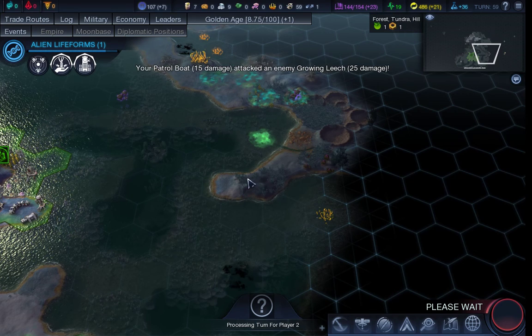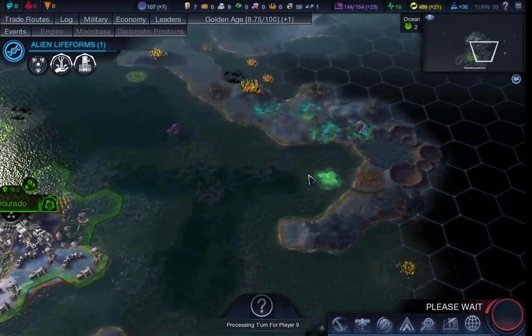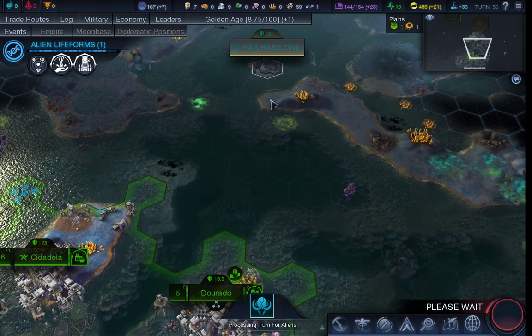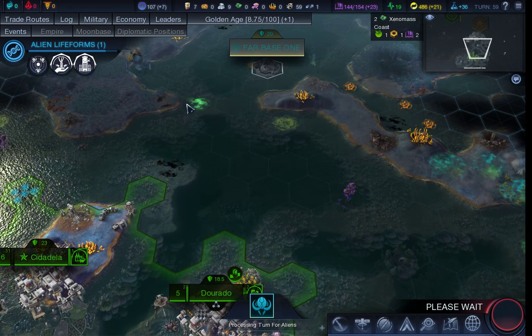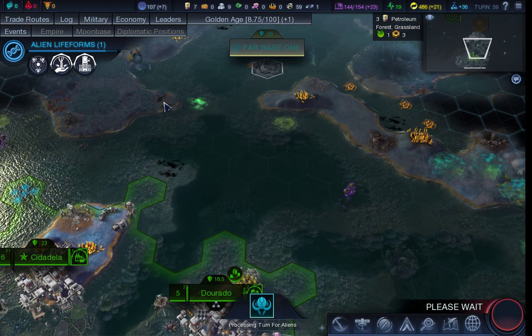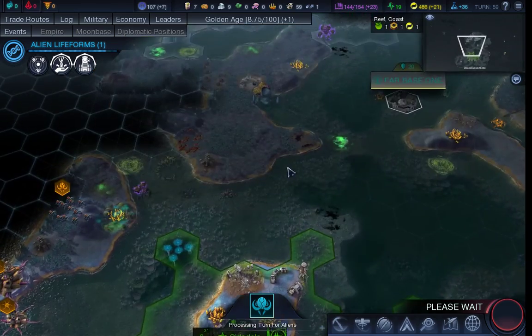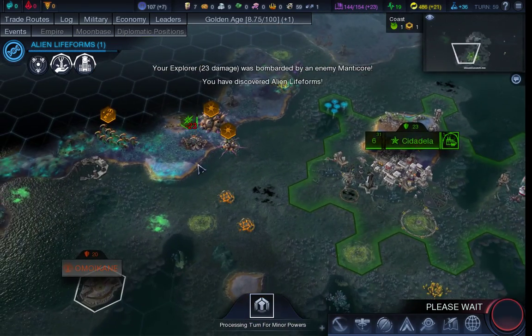I would love to have a city over here or possibly there next to the river. A city over here somewhere, one over here. And to finish off guarding this entrance, that petroleum there is going to have to go to be replaced with another city. But this is still early days.